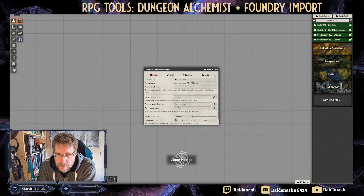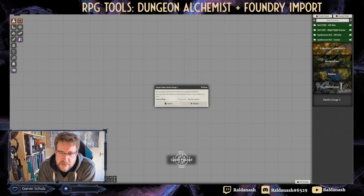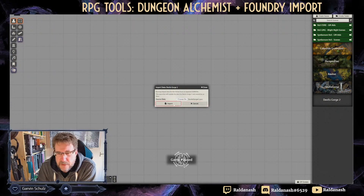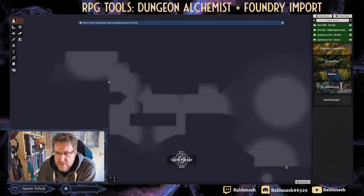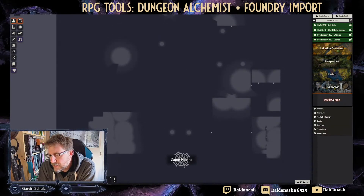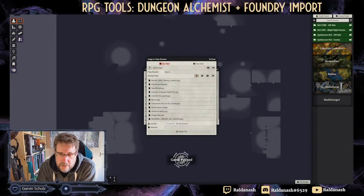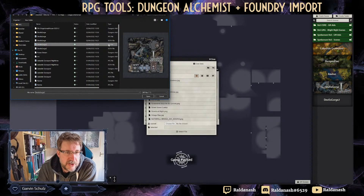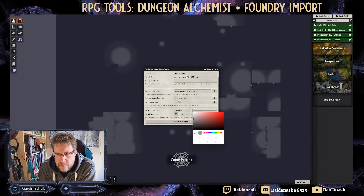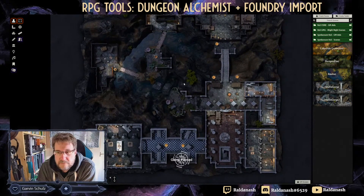You then right-click on the scene entry and select Import Data. The first thing we're going to import is the JSON file — this one here that has the lights and walls in it. I import it, and snap — there it is. You can already see the vague outline, the lights are on there, the doors are on there, and the walls are on there. You then go back, right-click, and configure the scene.